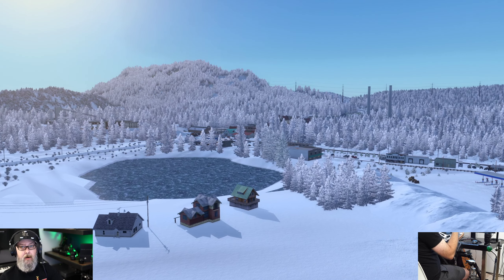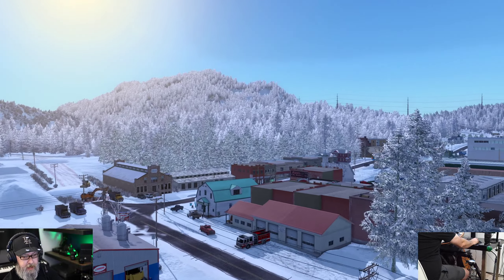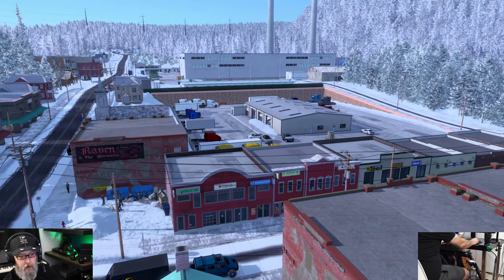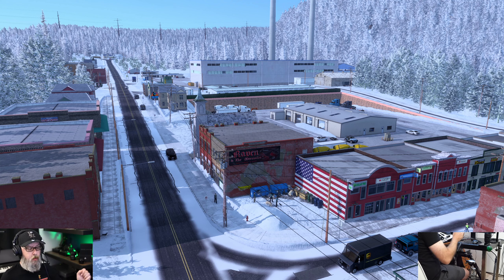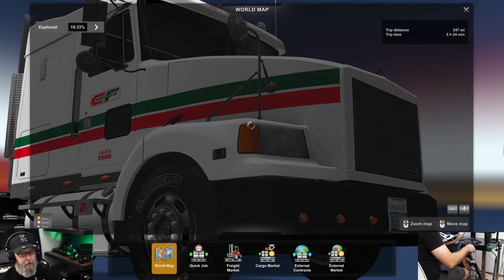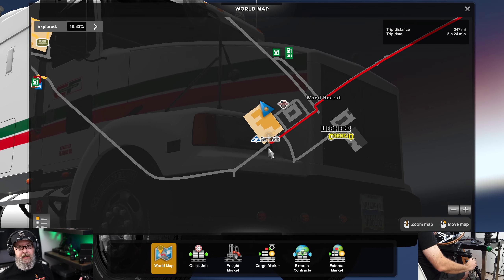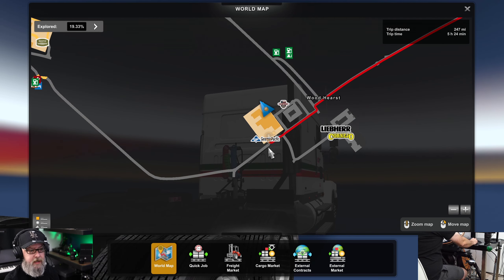We do have the downtown area here — all the shops and things like that, restaurants, stores — but it also has quite a few places where we can actually pick up loads and drop off loads. I'm going to go ahead and show you the map and where we are right now. They've got Georgia Pacific, which is a paper producing company and manufacturer — that's actually where we're going to be picking up.